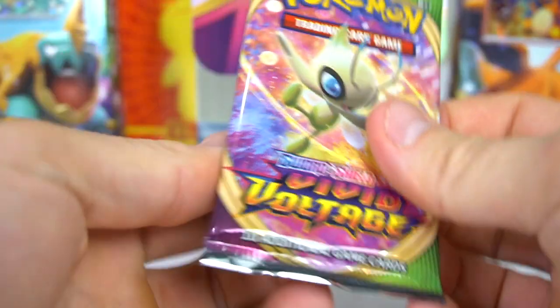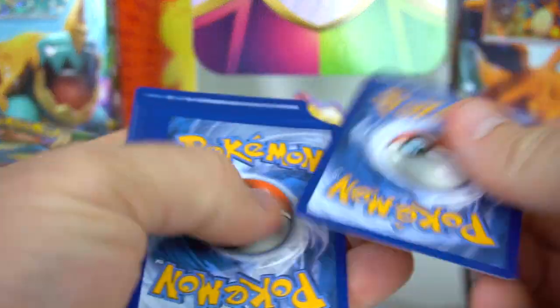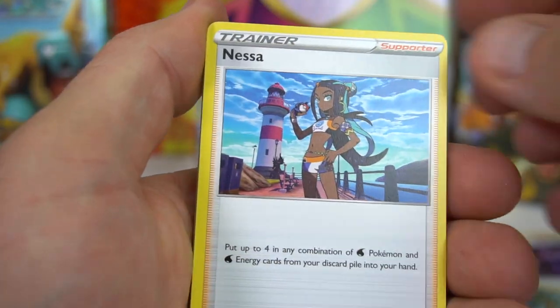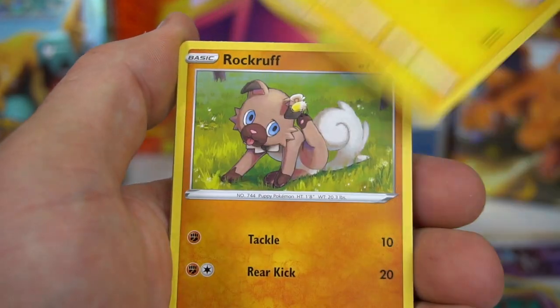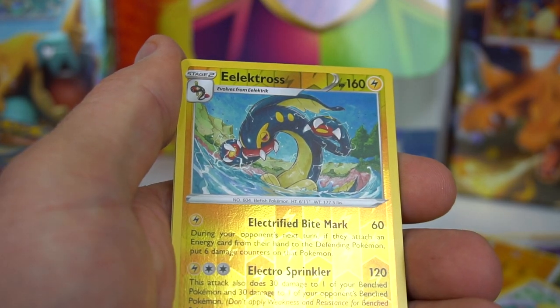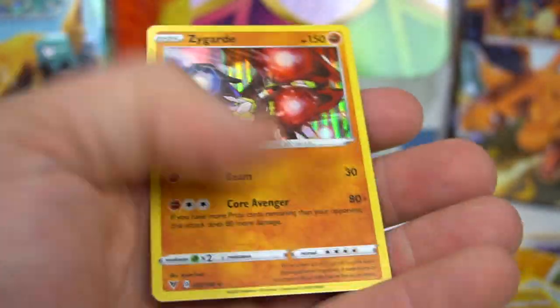All you can do is just keep pulling them and see what you get. Lightning energy — nope, Grass. Allister, Cramorant, Nessa, Chimecho, Nincada, Voltorb, Rockruff, Whismur, Electrike, Electros — it's going to have a shiny card — and Zygarde.